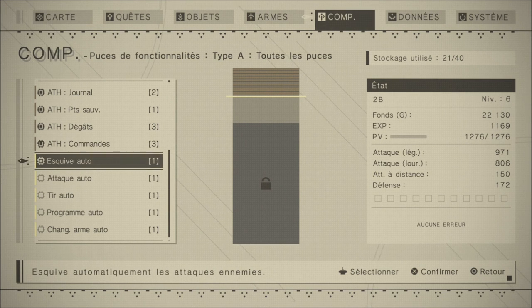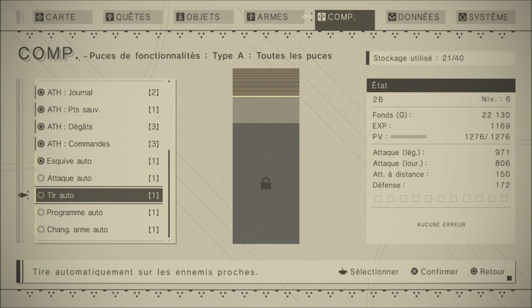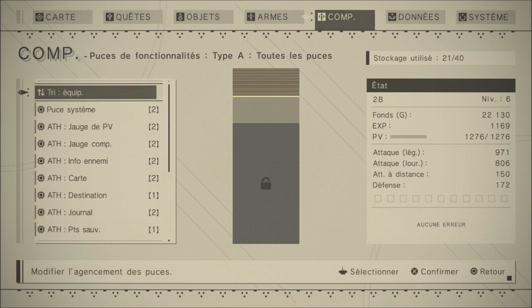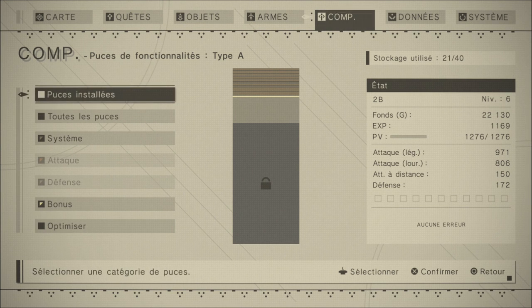C'est un peu comme l'item qu'on débloque à la fin du donjon dans Final Fantasy XV — le petit objet qui permet à Noctis de tout esquiver. Je me le suis mis, ça ne prenait qu'un slot, alors autant se faire plaisir. Pour l'attaque auto, je préfère quand même jouer moi-même. Le tir auto, je préfère aussi avec R1 pour mon drone. Le programme auto, c'est en gros changer votre arme. Le changement d'arme automatique, j'ai pas envie que le jeu m'assiste trop.